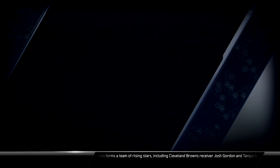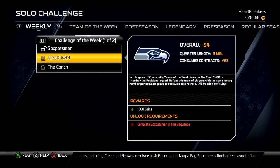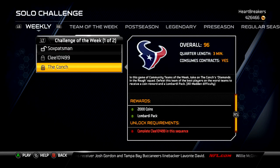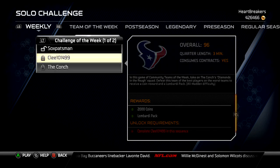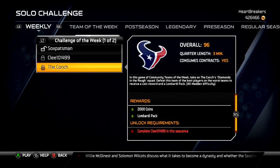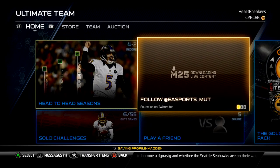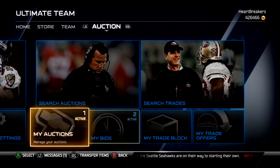I'll show you the solo challenge — it just came out today. The challenge of the week: Socks, Patsman, Klee, and the Conch. You play all three games and get 4500 coins and a Lombardi pack, which is fine. It'll probably take me 40 to 45 minutes, maybe less depending on if things work out my way.